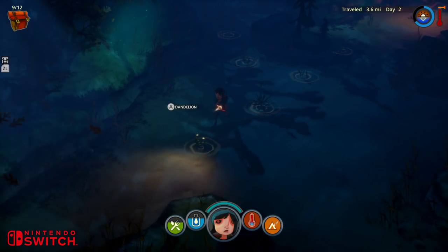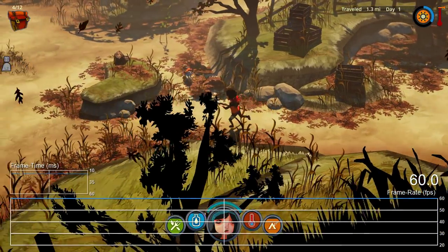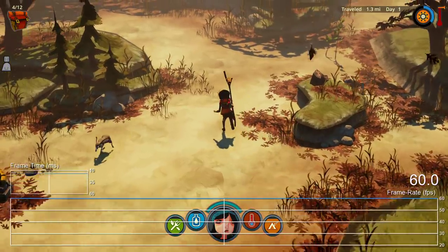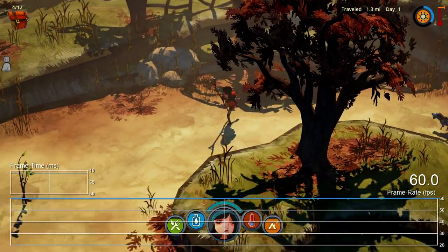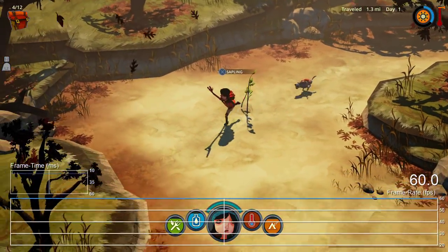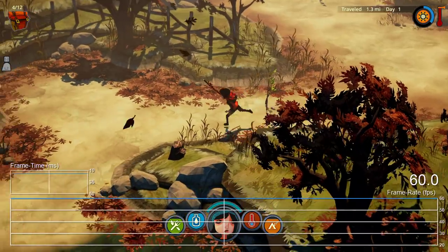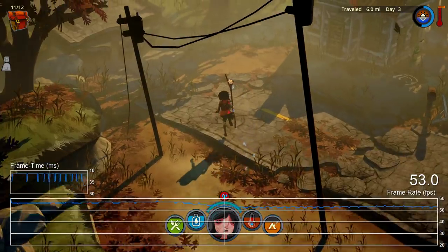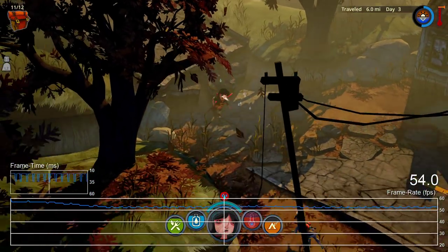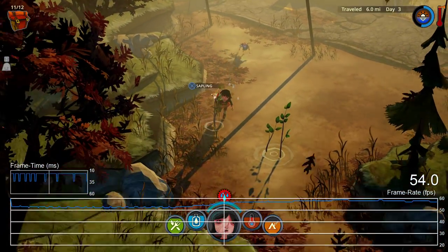It's not 60 frames per second. The key issue is consistency, and that's something the Switch version doesn't really deliver. On PS4 we're looking at a mostly solid 60 frames per second — more detailed areas such as the abandoned, ruined towns tend to have things drop to the mid-50s, leading to some mild stutter at times, but outside of some isolated hitches the game generally delivers on its 60fps promise there.